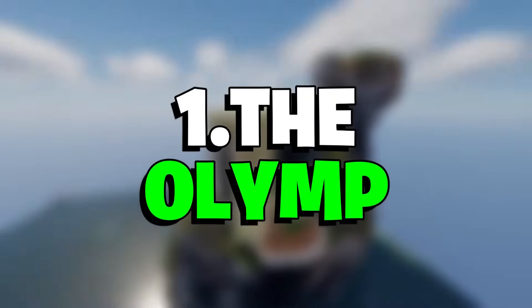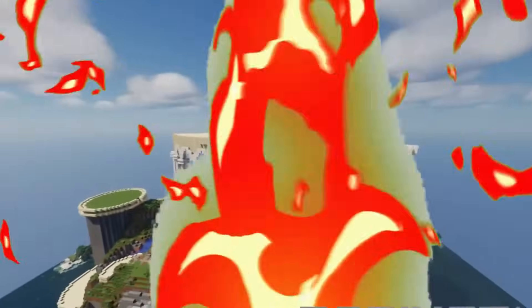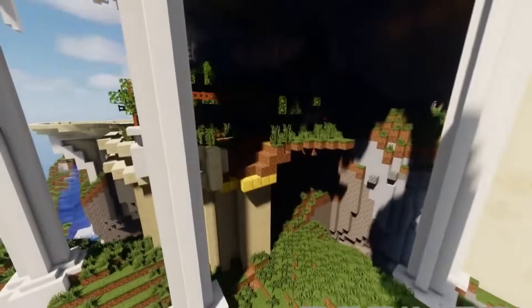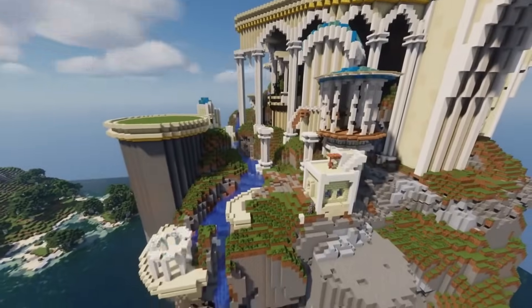Number 1: The Olymp. This Minecraft build on Mount Olympus by the Chaos Olymp team is pretty darn impressive. You can see in the time-lapse video how they really went into detail in terms of building the pillars and structures, and the waterfalls are also a very nice touch. All in all, it certainly inspires a sense of grandeur you'd expect from the home of the gods.